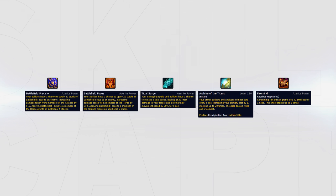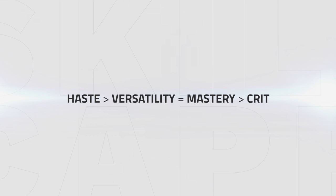If for some reason you've been unlucky and are unable to get this trait, any of these are a much weaker but still decent alternative: Battlefield Precision for Alliance and Battlefield Focus for Horde, Tidal Surge, Fire Mind, or Archive of Titans. As for stat priority, look to aim for haste, versatility, mastery, then critical strike.